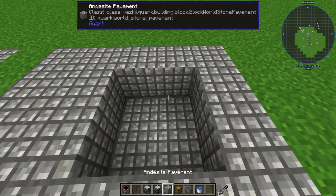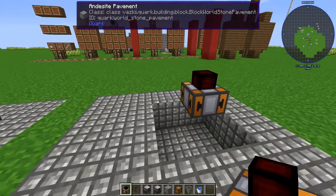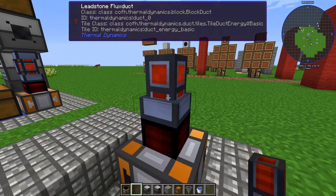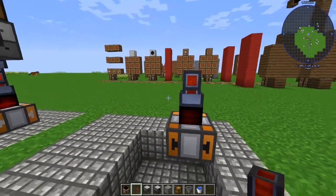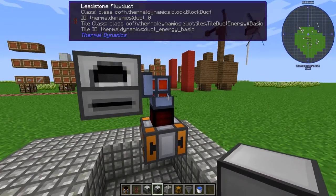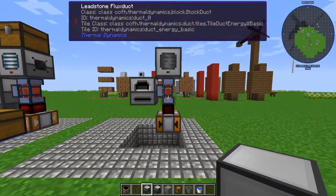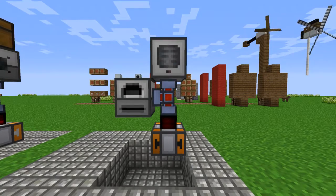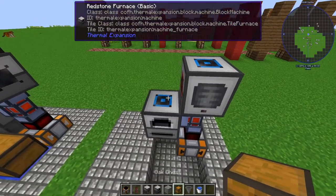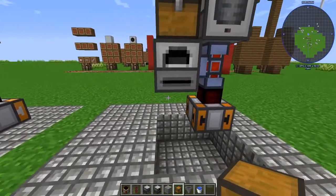First thing you're going to want to do is build up just one and you're going to place a steam dynamo here. Now I'm going to put this, which is a leadstone flux duct, right here, and then I'm going to place my redstone furnace right next to it, and then my pulverizer on the top. So you're going to have a shape that looks like this. And the next thing I'm going to do is put a chest on top of here and a chest on top of here.